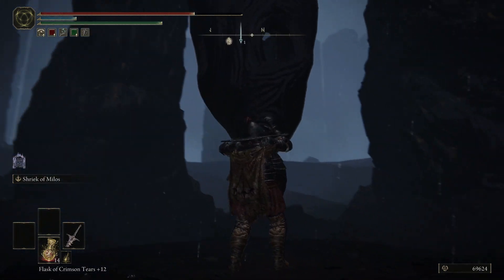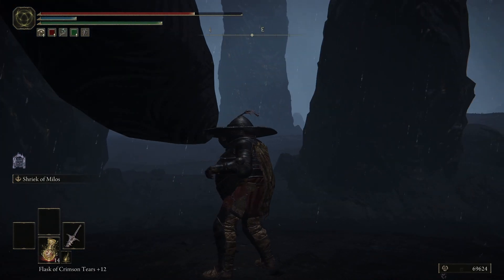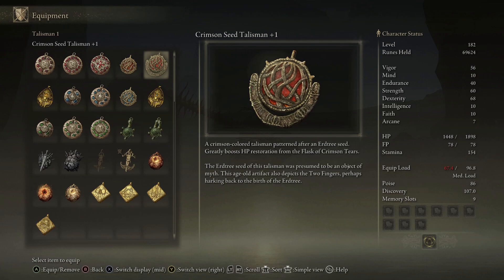Sound the Hanging Bell — that's like a horn. We receive a Crimson Seed Talisman plus one: 'A crimson colored talisman patterned after an Erdtree seed; greatly boosts HP restoration from the Flask of Crimson Tears. This age-old artifact also depicts the two fingers, perhaps harking back to the birth of the Erdtree.'